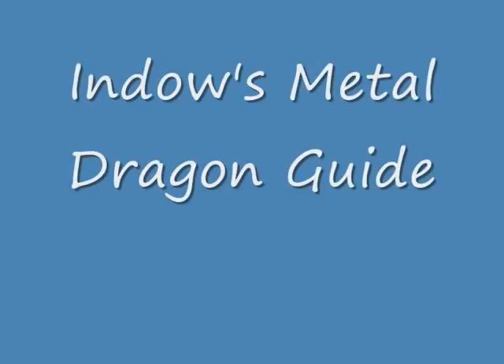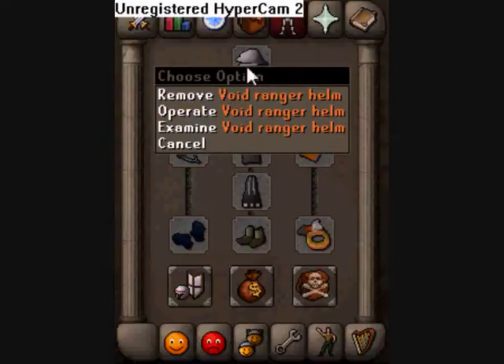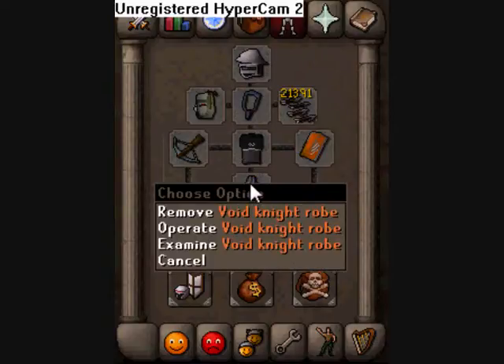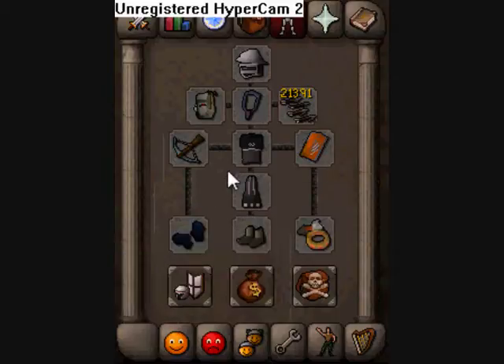Hello and welcome to Indy's Metal Dragon Guide. First thing you'll need is your Ranger Gear. I go for the Full Void, which is the helmet, amulet, robe, top and gloves. That's Full Void, good for bonuses.